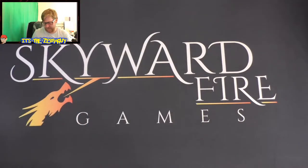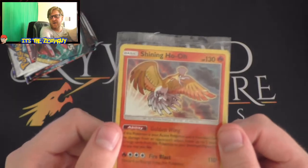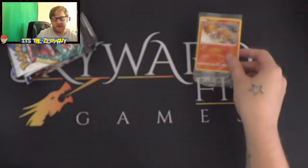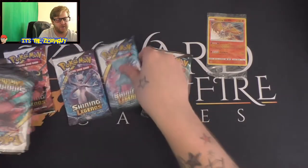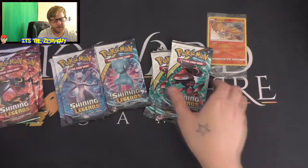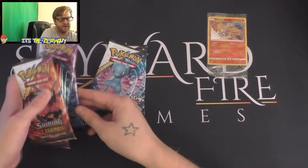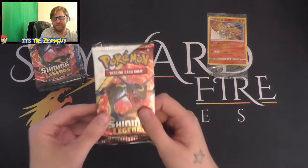You get a code card which I will be using, and a promo pack. Look - a Shining Ho-Oh promo card, that's just epic. Look at that shine! So we have Genesect, Rayquaza, Mewtwo, and Mew. I think we will start with Rayquaza, then Genesect, Mewtwo, then Mew. I'm absolutely nervous, I want to get something decent.